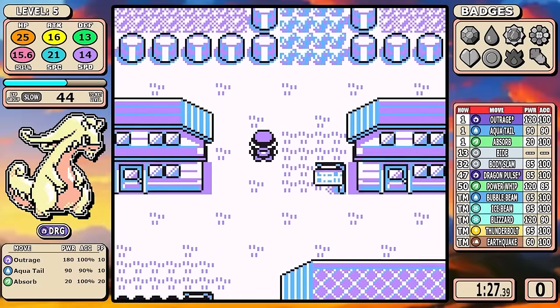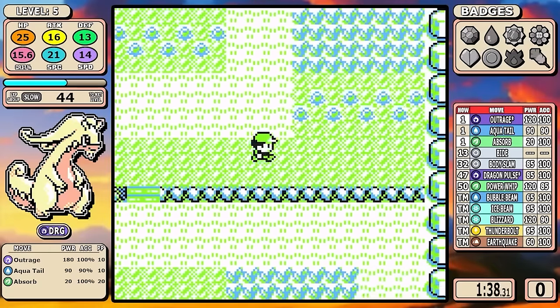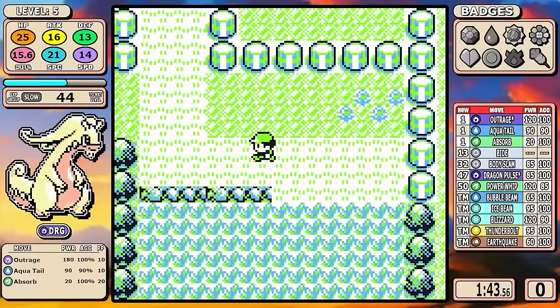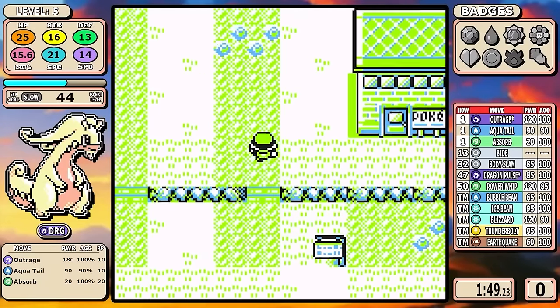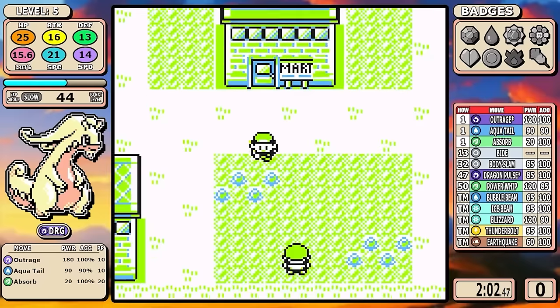Haxorus was a very attack-weighted Pokémon, but it started with Outrage — a very, very strong move. Way back then, I posed a question: what dragon that starts out with Outrage could make the most use out of it? And I think Goodra is where I landed, and we're going to see why.